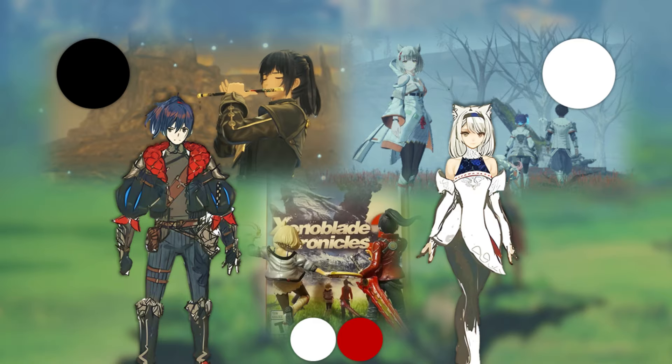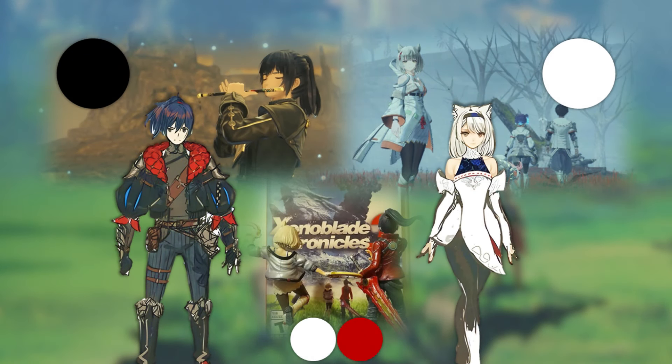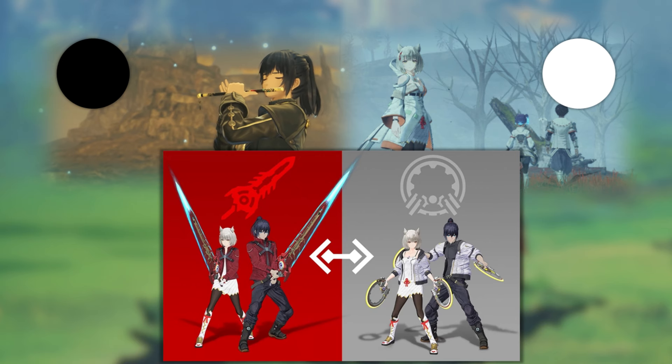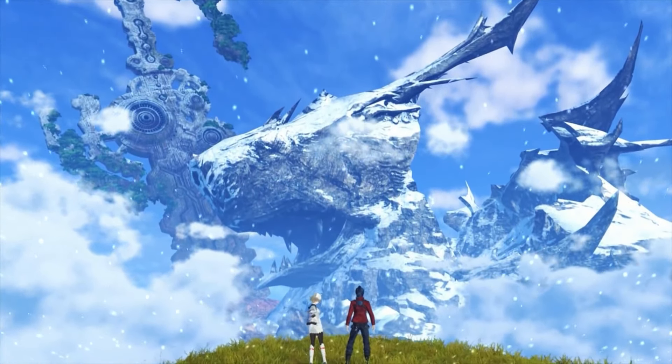First, of course, it went from Black — a Kevesi color — to Red, with Mio being White. Mio remained White, but Red is like THE Agnus color and looks good next to Mio's White. In fact, their designs are meant to be seen together rather than in isolation.